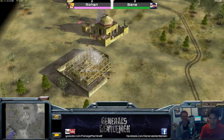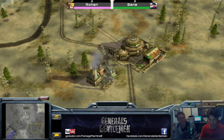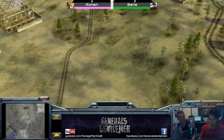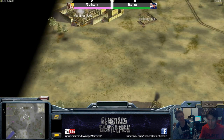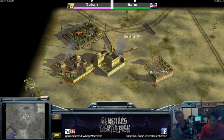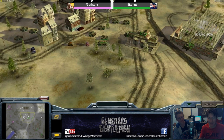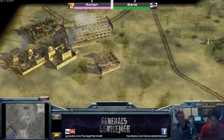Today we have Rohan as the pink GLA Demolition on Melting Snow against Bane as the green China Nuke in the bottom right corner. This is a best of five and we intend on doing the entire series. One thing worth noting is that Rohan is building fake barracks to wall off his workers — not only against trucks but also against nuke battle masters.